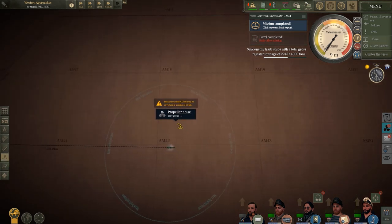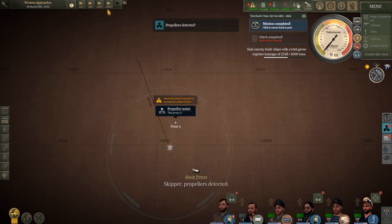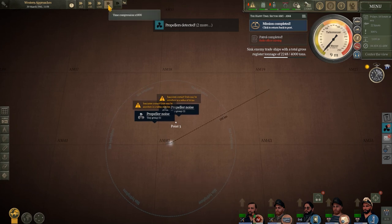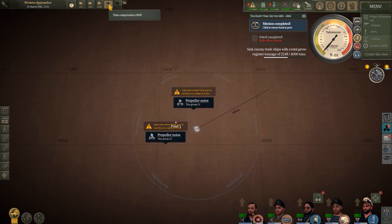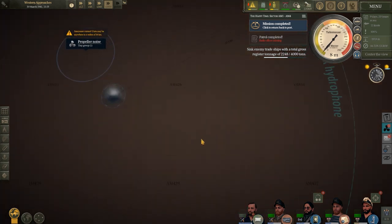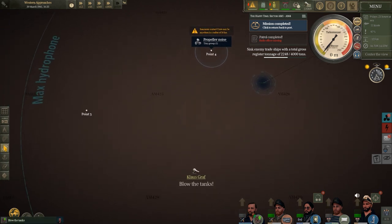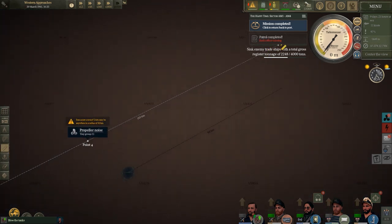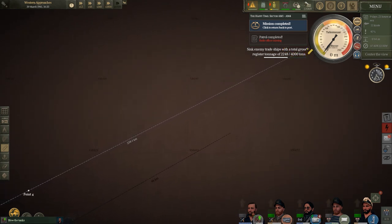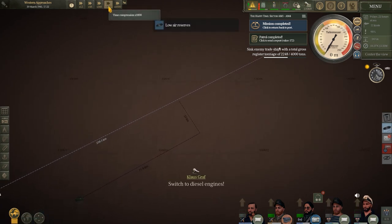We've got ourselves another lone propeller noise here. Let's start marking out that position and find out where they're heading — looks like they're heading north. There are two targets but we'll go with the original one. Hopefully that's going to be another merchant ship we can sink for some tonnage. We just have to be careful we're not going to run out of batteries and oxygen. We'll pull a line through and get into a good position to intercept, heading northeast to recharge the batteries and get fresh oxygen back into the boat.